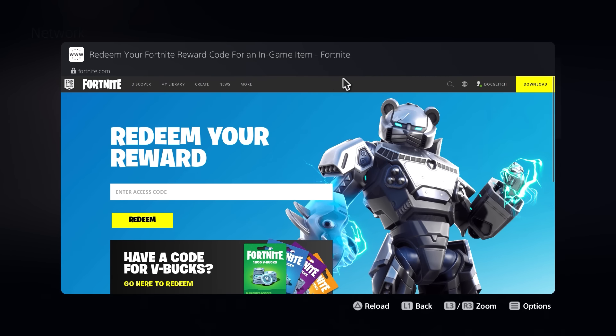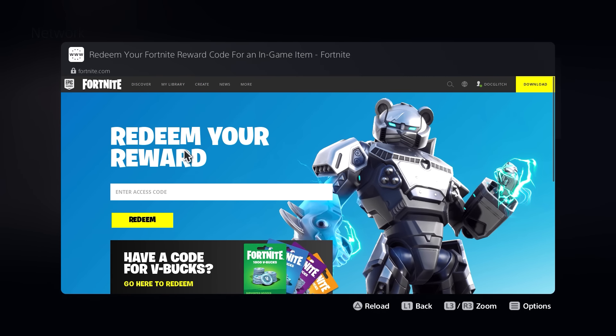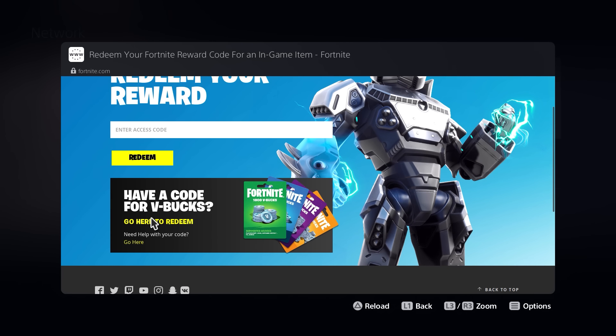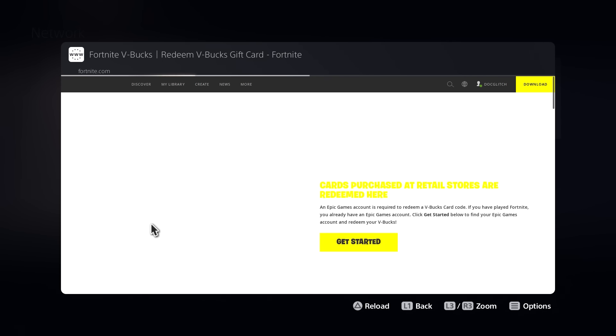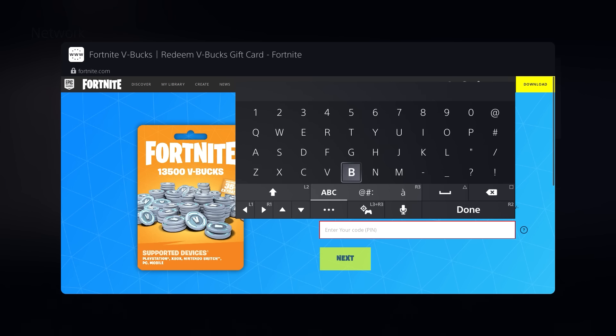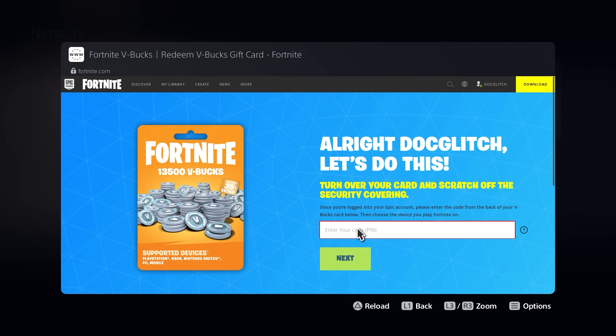Now it's going to take you to this screen right here. What you want to do is click on 'Have a code for V-Bucks' and then just click on the link right below that. It's going to take you right to where it says 'Redeem Your V-Bucks Card' — this is where you're going to be typing in your V-Bucks code.